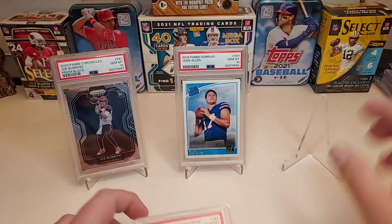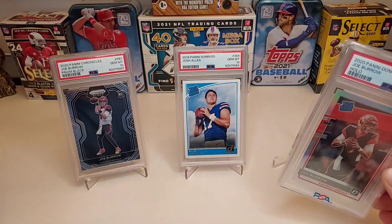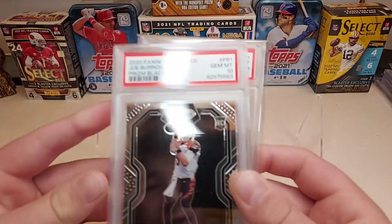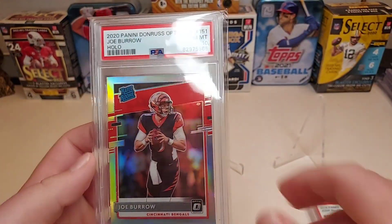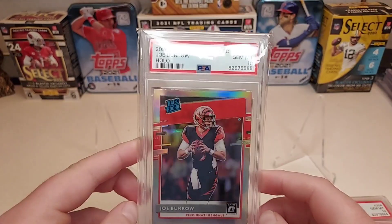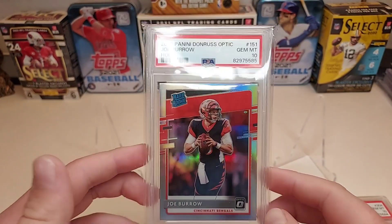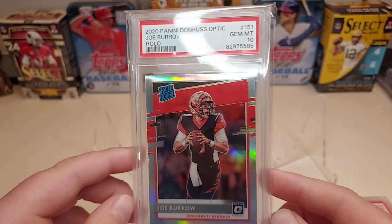Three tens in one reveal — three for three! I cannot complain. Maybe the grader was just having a really good day, or maybe my cards just looked really good. Either way, I'm not complaining. Prizm black Burrow 10, Josh Allen rookie 10, and then the big one — the Optic Silver Hollow. I cracked this, bought it as a nine, and it ended up being a 10.